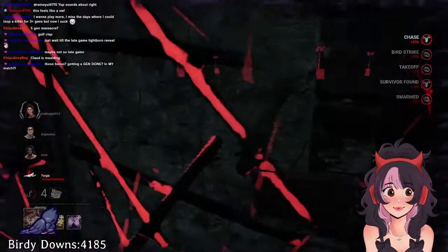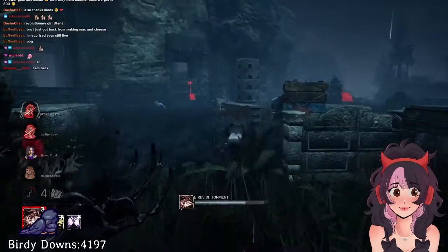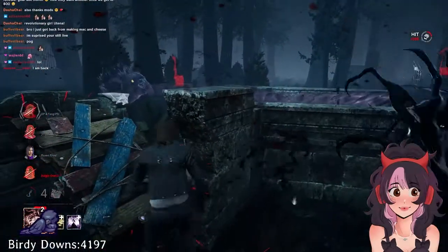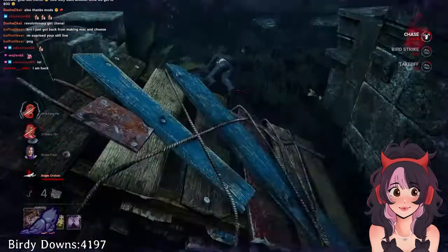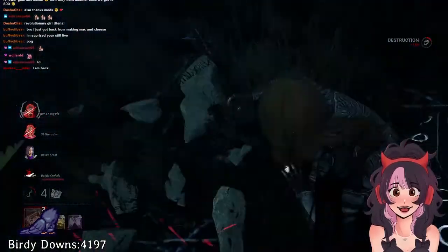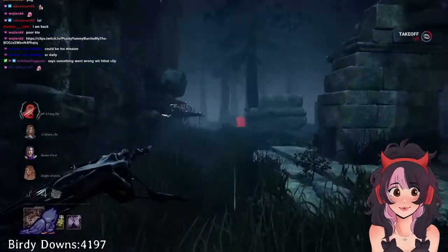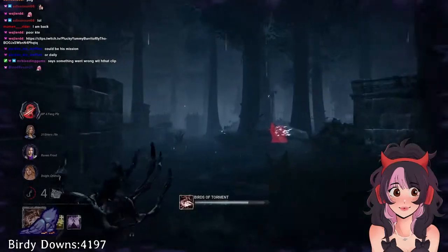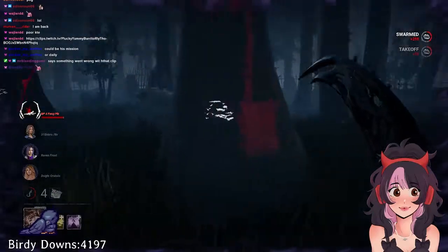You can elevate this gameplay with perks like I'm All Ears, Nurse's Calling, or her purple add-on Matiasa's Baby Shoes, which gives you a couple seconds of aura reading after placing a bird. With her power, you're able to shut down most loops and tiles pretty quickly, but because of that, survivors are less likely to actually loop and instead play it safe, trying to waste time by running around the map and breaking line of sight. As a 115 killer, you're able to catch up and run tiles if you're unable to aim birds in the right direction. The downfall of the Artist is survivors who just W-space around the map, so use your faster speed to your advantage.